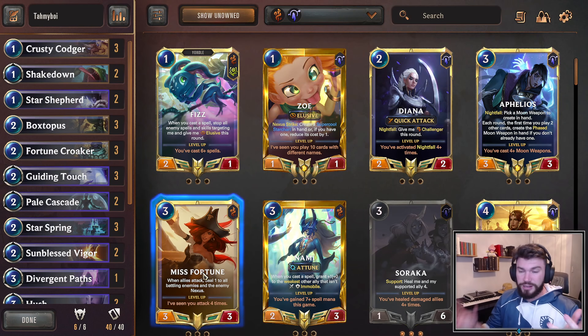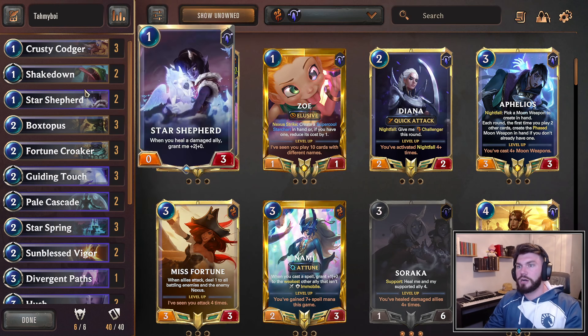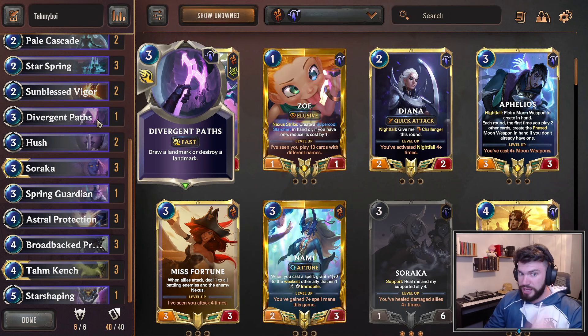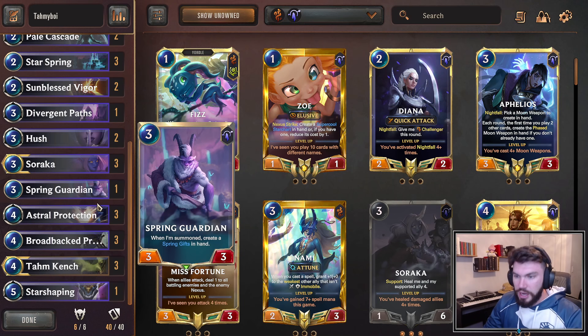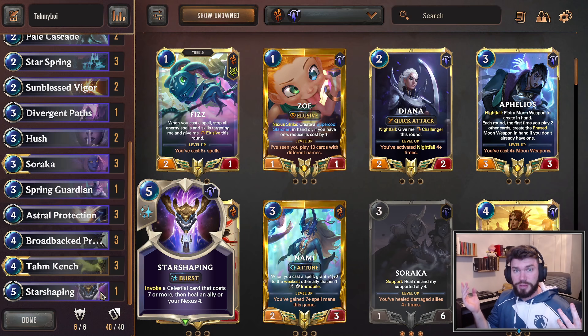Some interesting card choices here: two Sunburst, two Pale Cascades, a couple Shakedowns, two Star Shepherds, one Divergent Paths — which blows up trees and draws your Star Spring — one Spring Guardian, and one copy of Star Shaping, which is something I've never run in this list before so I'm excited to try it out. Let's jump on ladder and see how it does.